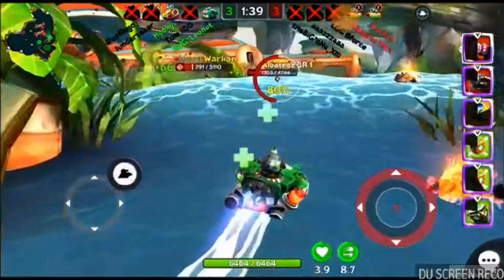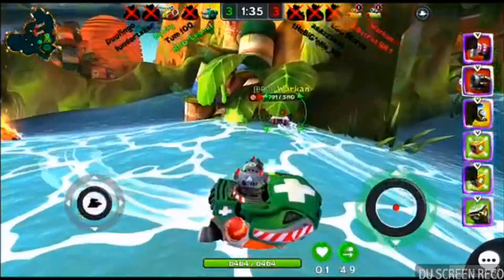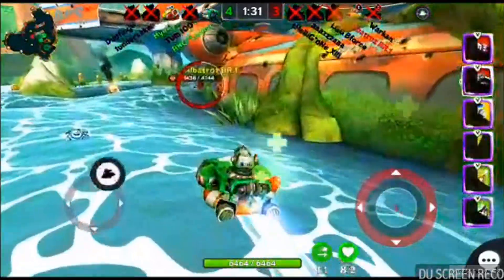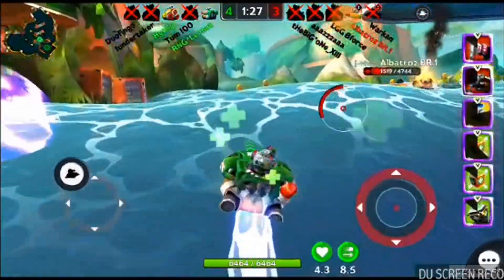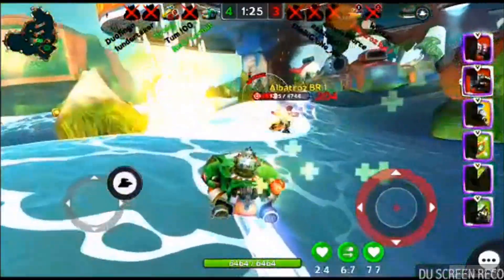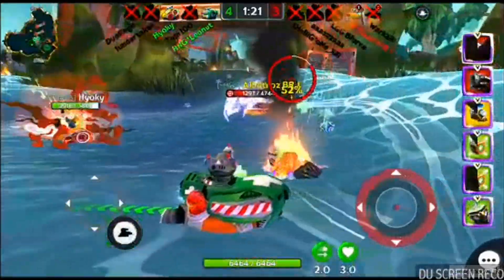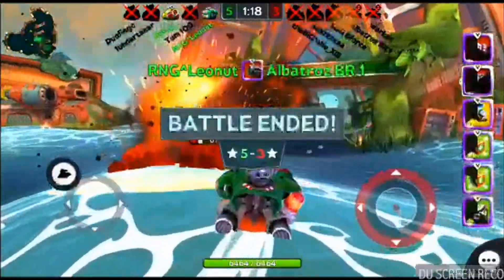He's trying to get in close for the Blast Cannon — and down goes Varken. Nice shot with the Blast Cannon. He's trying to get himself lined up with that Railgun, trying to take down that Tesla shield, then hits with the Blast Cannon and takes down Albatross. Game over.